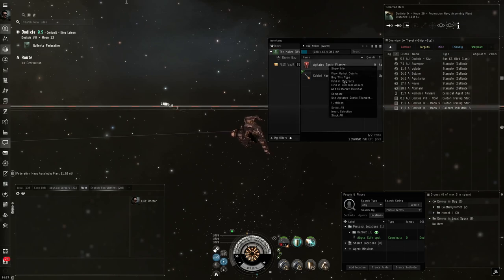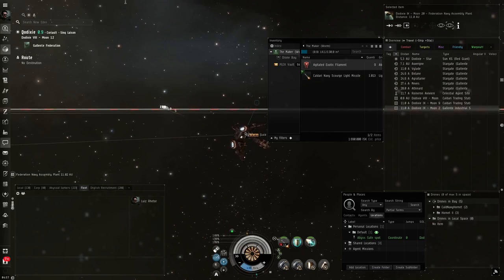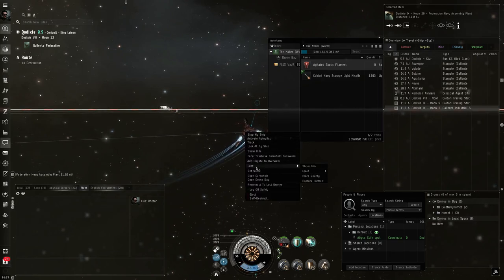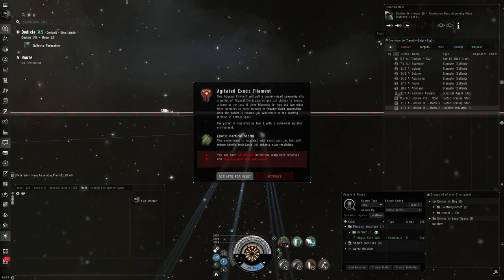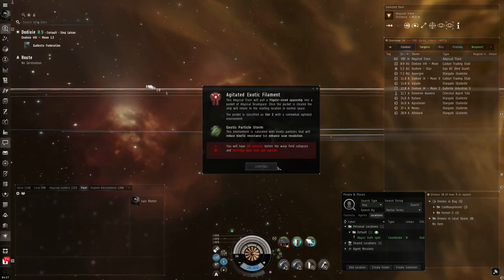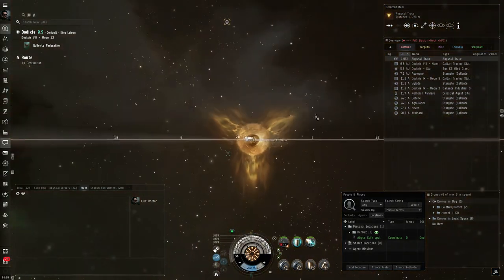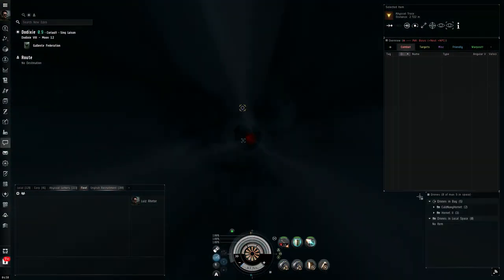Let's get into the Abyss. For those who don't know, you need to be in a fleet — you select pilot and there will be an option to form a solo fleet. You need three filaments for a frigate run, because it was intended for three frigates simultaneously. But the Worm can solo it quite easily.